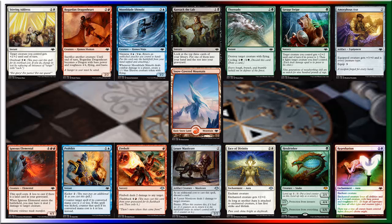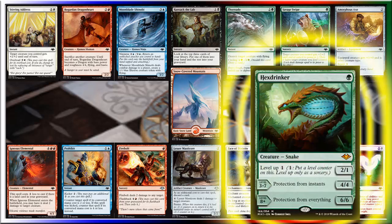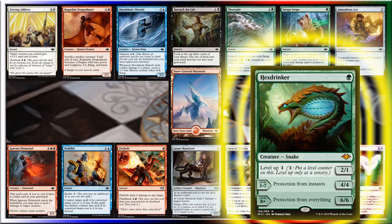There's only really one choice in this pack, I think. With the emphasis on counters and trying to find things that can proliferate, I'm thinking this guy might be a really good pick for my deck. It's called Hex Drinker. For a single green, you get a 2/1 Snake. It has the level up ability for one generic — you put a level counter on it, and you can only level up as a sorcery. It has two more forms once you level it up. When it's level 3 to 7, it's a 4/4 with protection from instants. And when it gets to level 8 or higher, it's a 6/6 with protection from everything.